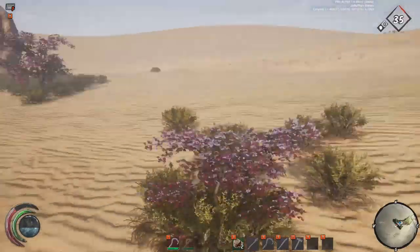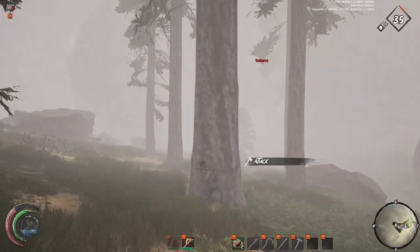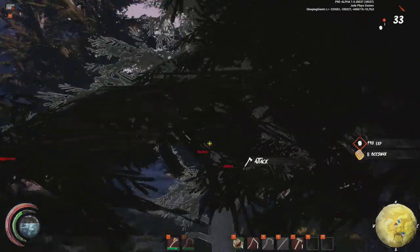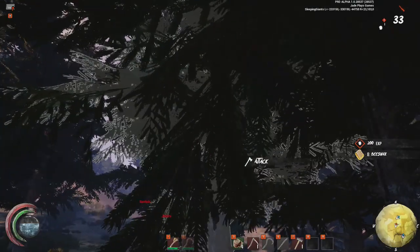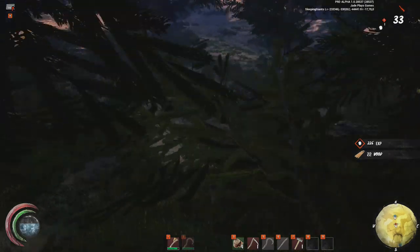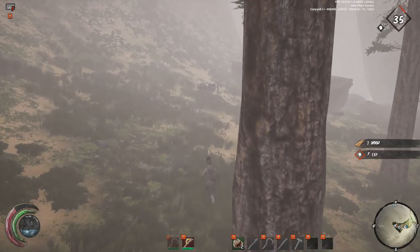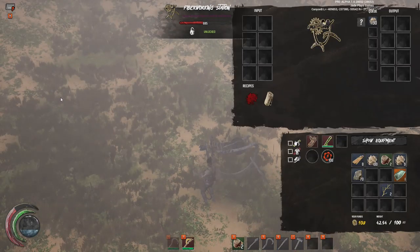Beeswax can be found sometimes amongst the pink trees, but you'll find more of them inside the greener, lusher canyons in the pinewood-looking trees. The best place to get beeswax is actually on the harder maps — there's just so much more of it. It'll be in a little white cocoon and you'll need to use your hook to reach it. You need beeswax to make earth wax, large gathering pouches, race dust, split durable water sacks, and a paddle blade quarterstaff.